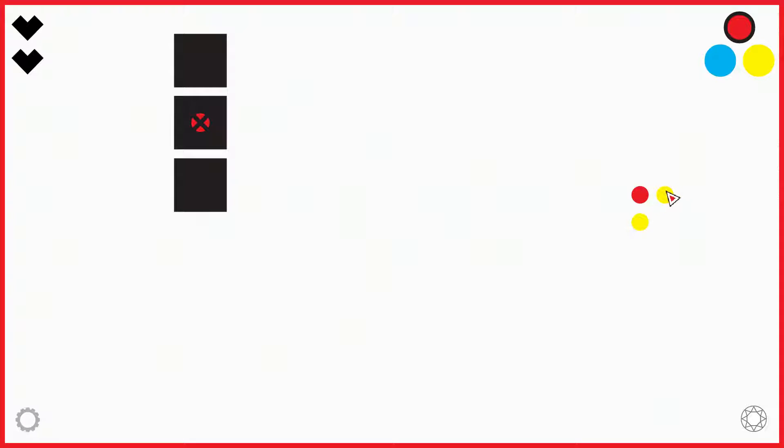Puzzle number one introduces a new mechanic. I'm not sure what it means yet, but we know we have one red and two yellow colors. Let's see what happens if I try to put the red color here — it doesn't work. I also can't put it here, so it's safe to assume this clue means this tile cannot touch any red neighbors.